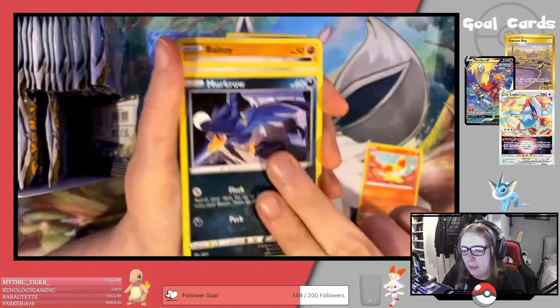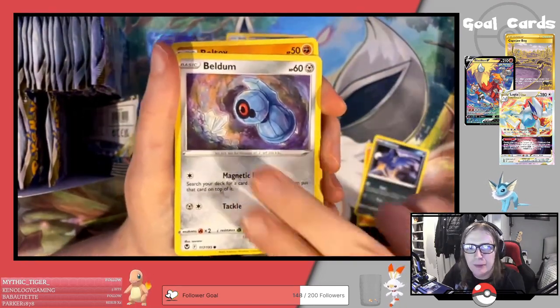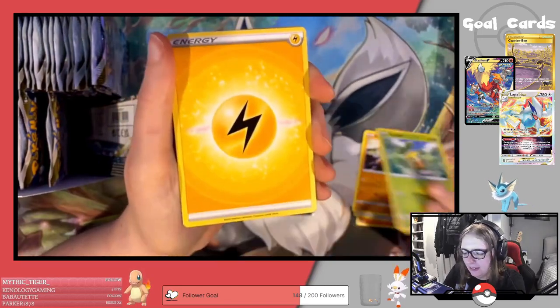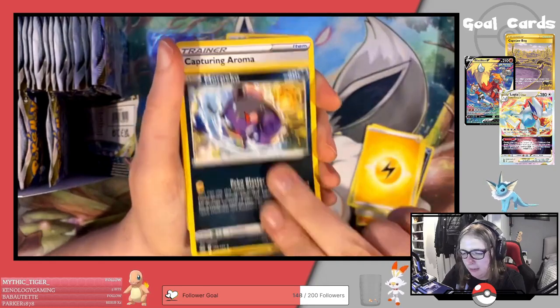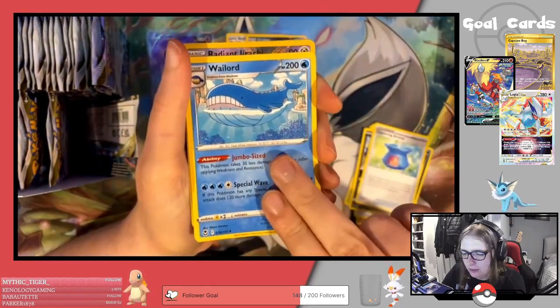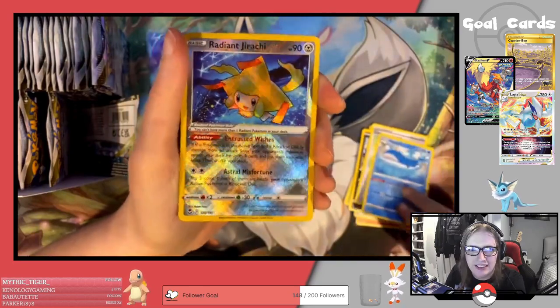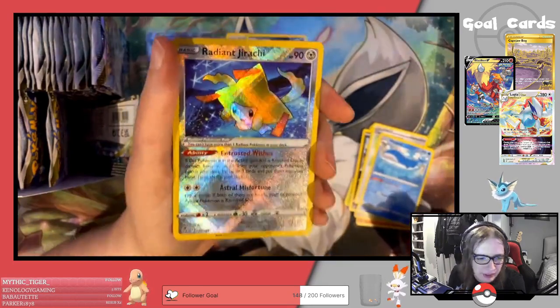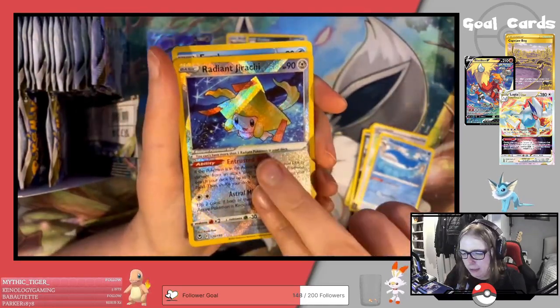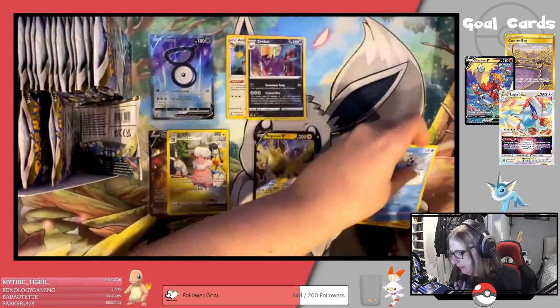Next pack: Fennekin, Murkrow, Beldum, Baltoy, Sunflora, Lightning Energy, Morpeko, Capturing Aroma, Wailord — oh, it's the Radiant Jirachi! I already have one of these from my Fallen Battle Kit, so that will go into the trade binder. And that is Froslass regular rare.